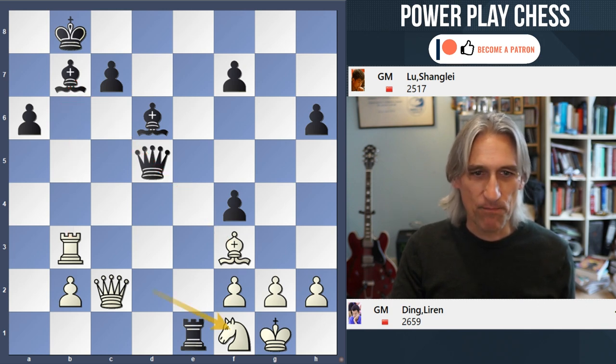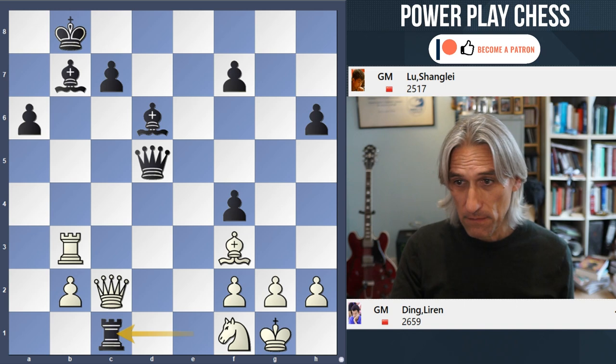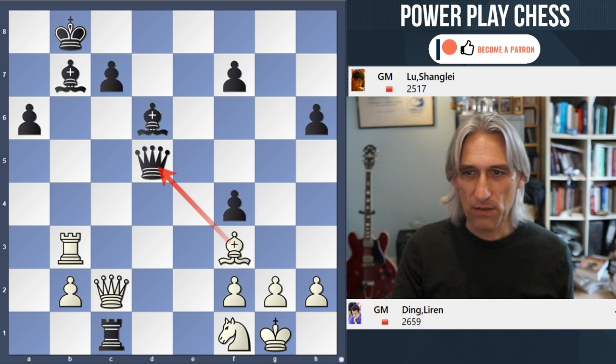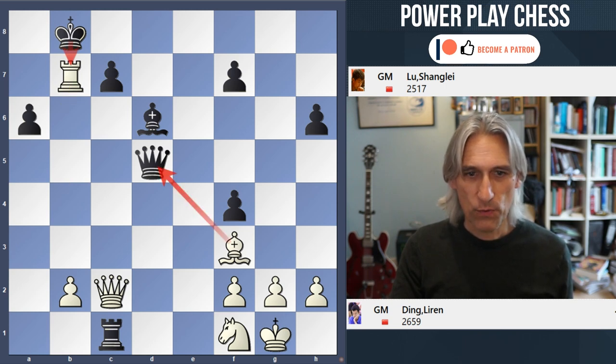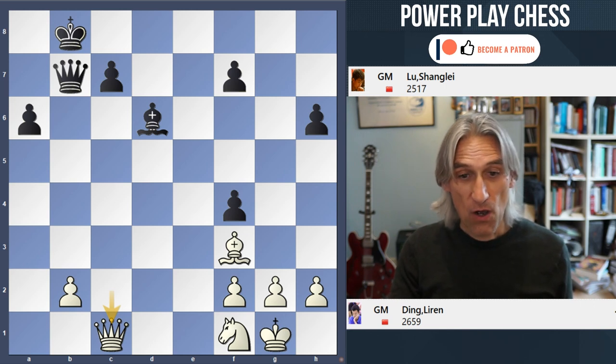If the Queen moves, then this can just be taken and White is a piece up. And in the game, Rook to T1 was played. How do you win this one? Well, you could just take here, but Ding played Rook takes Bishop. If King takes, then Bishop takes Queen check, and Queen takes, Queen C1 — White is left a whole piece up, and that won't be too difficult to put away.